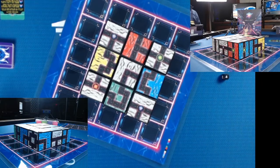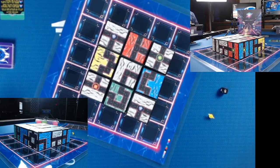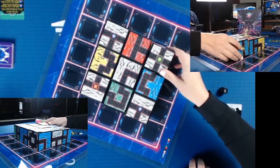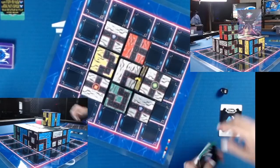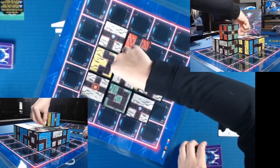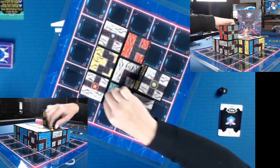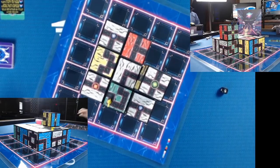Kirsten begins by rolling her die. She's the yellow racer and rolled a 5. Kirsten can do her actions in any order she wants — she has to do a move with her die roll, then she can play a card. She materializes and moves her 5, then plays another 5 card to move again. You always have to be pointing in the direction you are moving, going forward. Kirsten actually took all 3 of her actions.